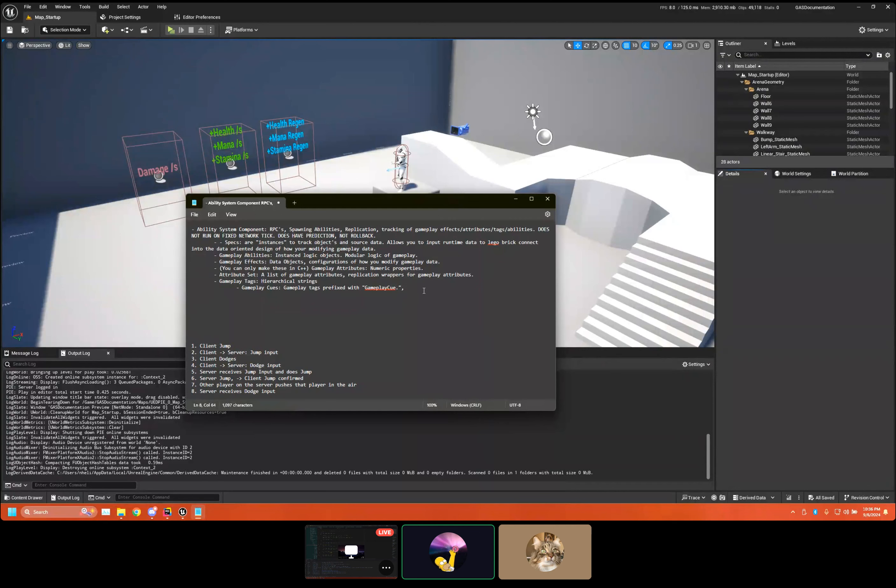Everyone kind of ends up rolling their own solution for gameplay cues and not using them. On projects I've worked on there have been times where we looked at them and said 'no, we're going to do our own thing.' Or we used them but not in the way they intended. Gameplay cues are fine for a very simple situation — probably good for your game — but for live service games, they don't really scale.